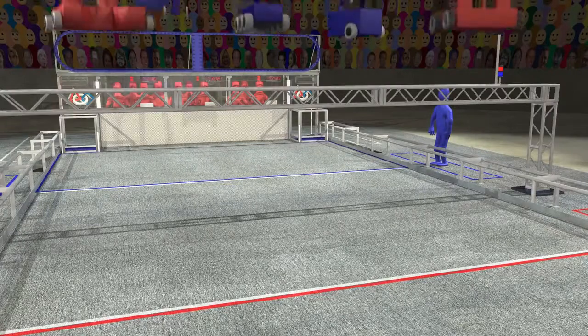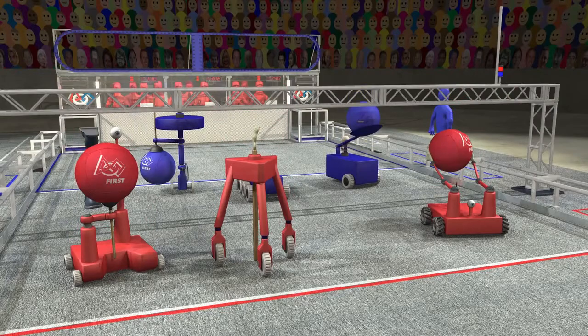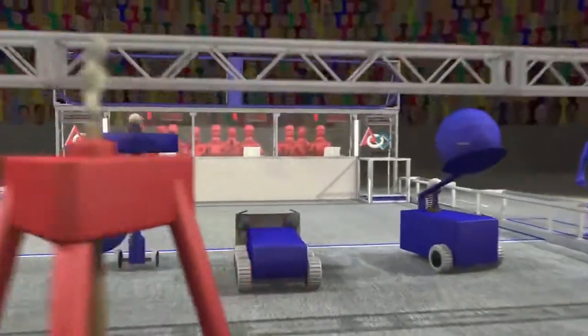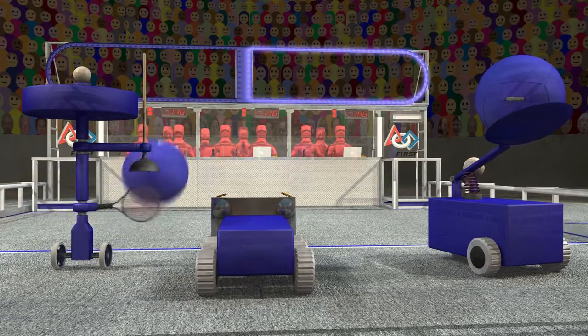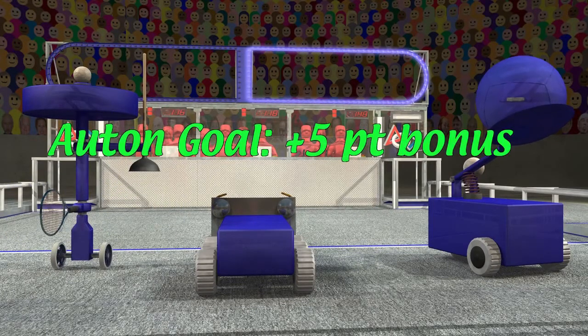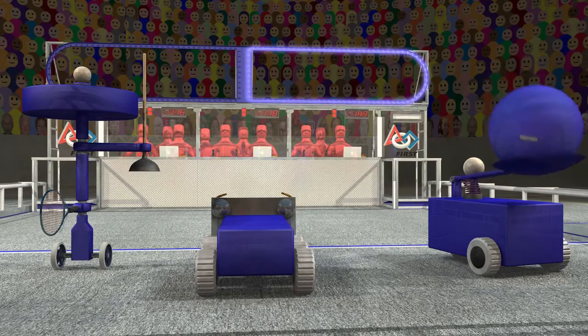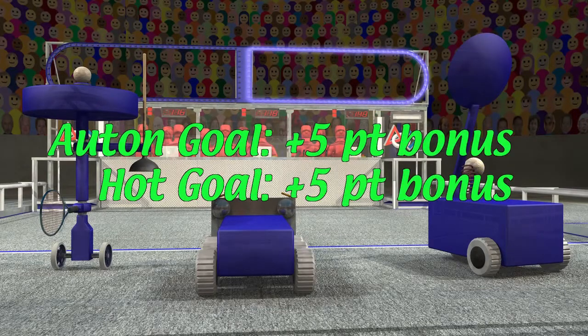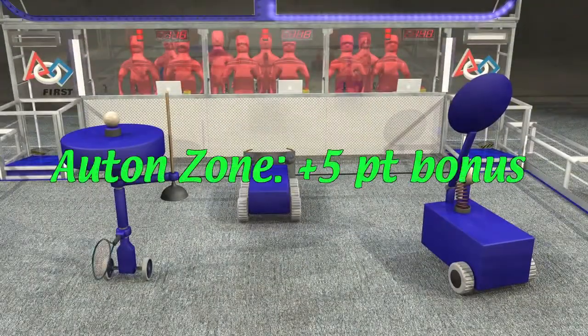The match begins with each robot starting in the white zone or a goalie zone. Each robot can be preloaded with one game ball. A ten-second autonomous period starts the match. During this period, robots use pre-programmed instructions. Each ball scored during the autonomous period earns a five-point bonus. One set of goals will be lit up and hot during each half of the autonomous period. Each ball scored in a hot goal gets an extra five-point bonus. And every robot that moves from the center white zone into their own zone during autonomous gets another five-point bonus.